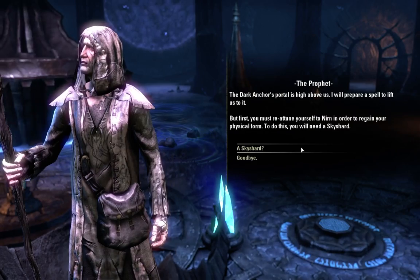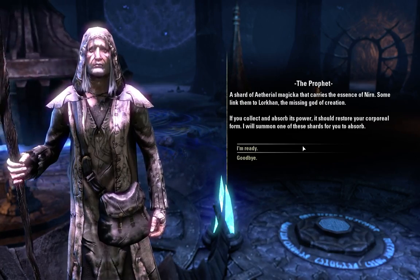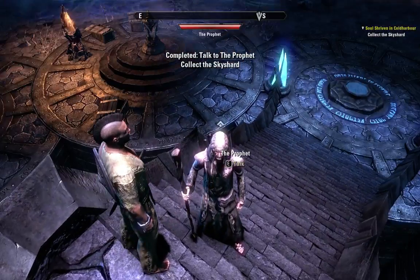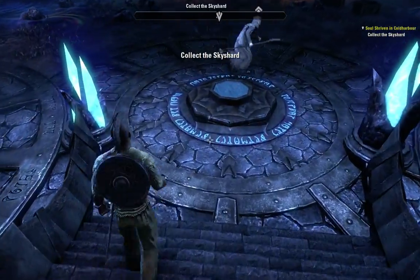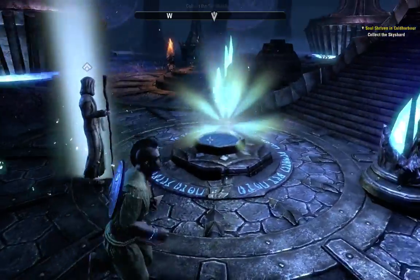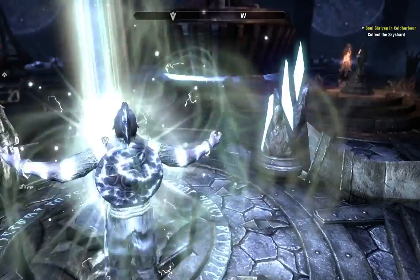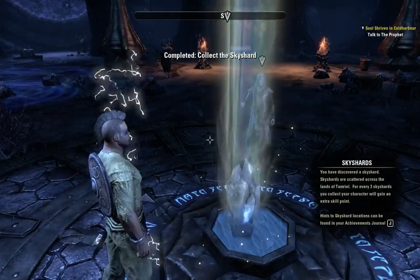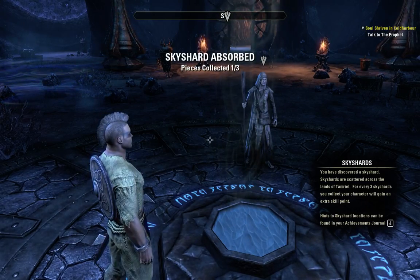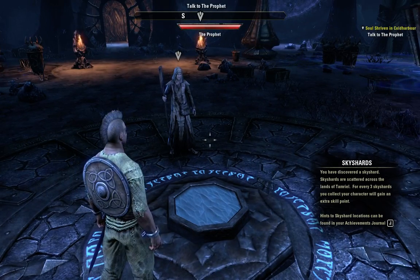Lift me up. Give me the Sky Shard — let's get high. You have discovered the Sky Shards. Sky Shards are scattered across the lands of Tamriel — for every three Sky Shards your character will gain an extra skill point. The Sky Shard locations can be found in your achievements journal.